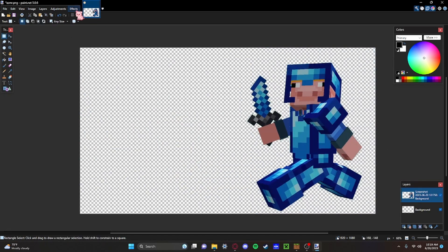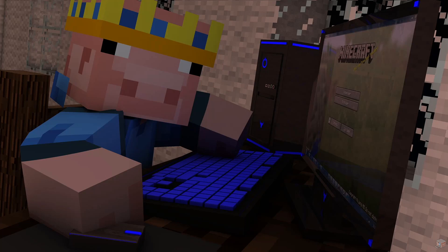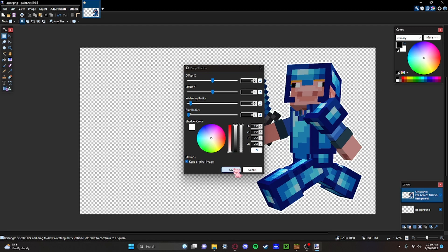Then I like to give it an outline. Go to Effects, Object, Drop Shadow. Note from the editor: the Drop Shadow feature is actually a plugin you need to download — I'll link it in the description. Go to that Mediafire website and download the .exe file; you should be able to open it and install the plugins that way. If it doesn't work, look up a tutorial on YouTube. Make the Drop Shadow white, no widening radius, and no blur radius — that makes it a solid outline.